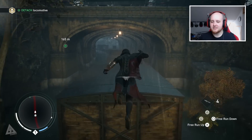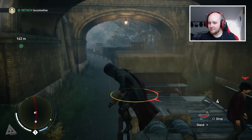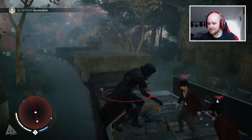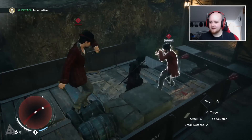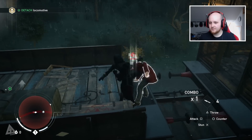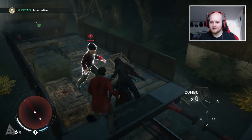If you guys are new to Syndicate, by the way, this time you play as two characters. Oh crap — quick throw. Nevermind. Yeah, you play as two characters this time around. Can I get off here? Can I get off the wall? Thank you.